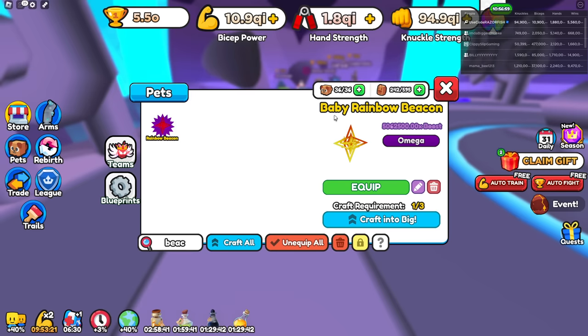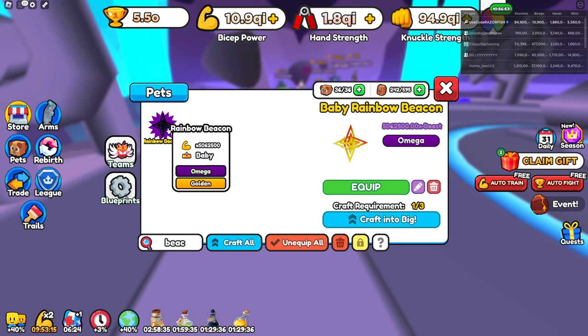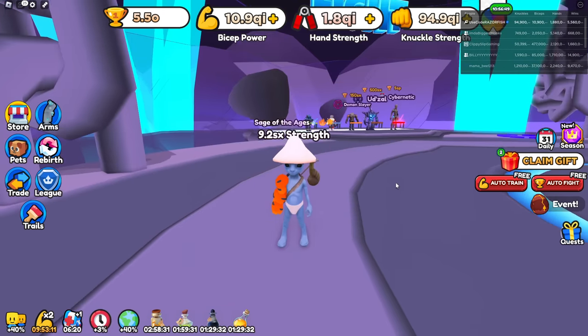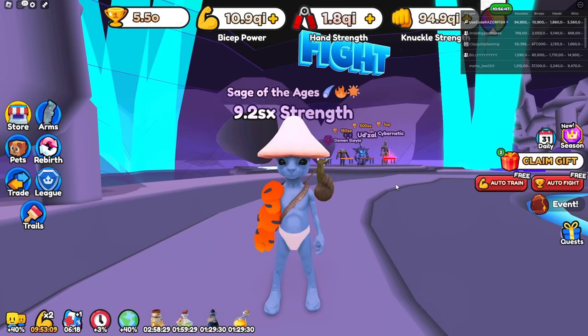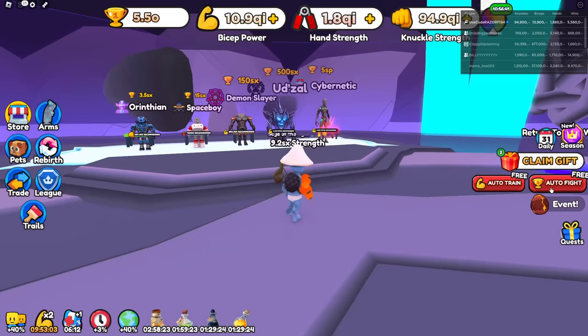This Rainbow Beacon Pet is 5.06 million? That's actually crazy stats. And this is a baby - it's golden, it's not even a void. So I need to try to get enough Beacons to make it into a huge. Once I make the Beacon into a huge, I can make it a Goliath Pet, and once I make it a Goliath Pet, it'll automatically make it to a void. That's what people are saying.